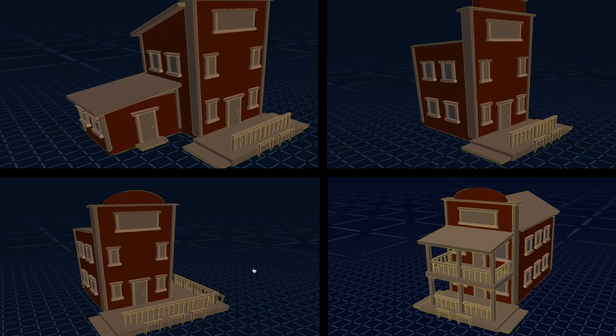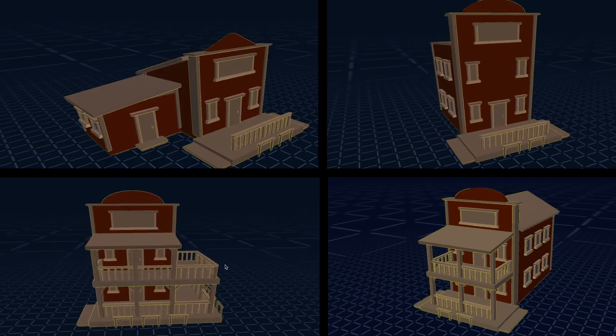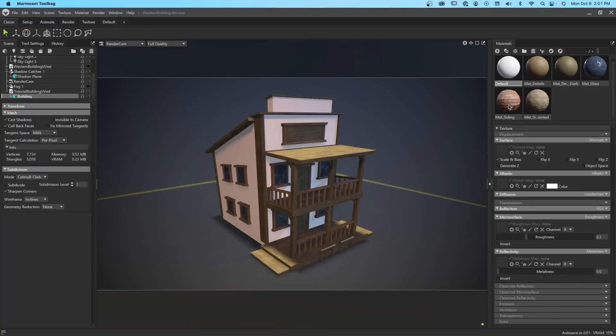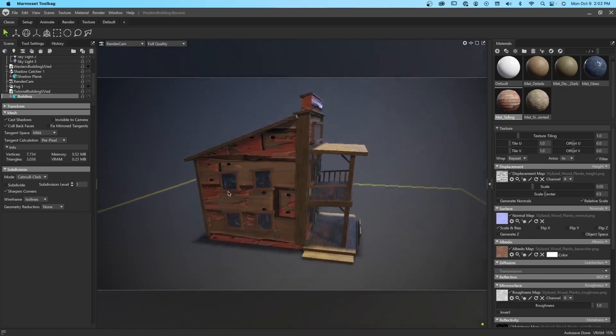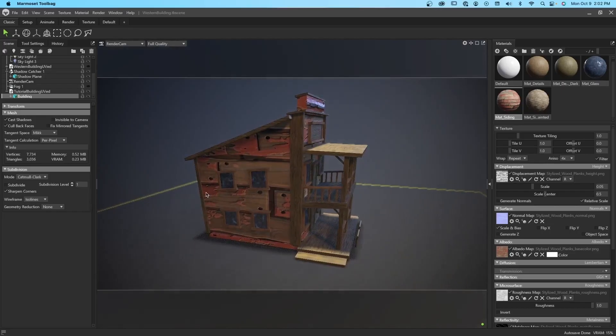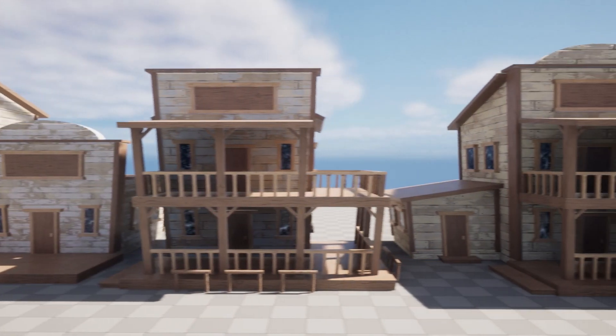Then I repeat the process four more times to have some variety in my buildings. However, these buildings aren't quite ready yet — I do need some texturing work done, but since I'll be using the same texture for all of them, this is basically just a one-time process. All in all, it took me about 10 minutes to generate and texture all these buildings.